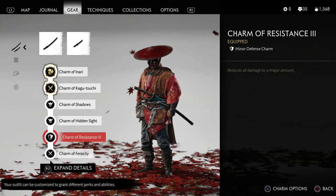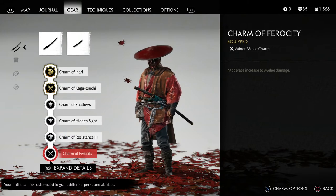One of the other charms I like to use is the Charm of Resistance 3. There are three different tiers — one, two, and three — so if you have any of them unlocked it will help. The reason I like the Charm of Resistance 3 specifically is it reduces all damage by a major amount. Once again, we're not using a combat gear set here, so that Charm of Resistance is a big help in my opinion.